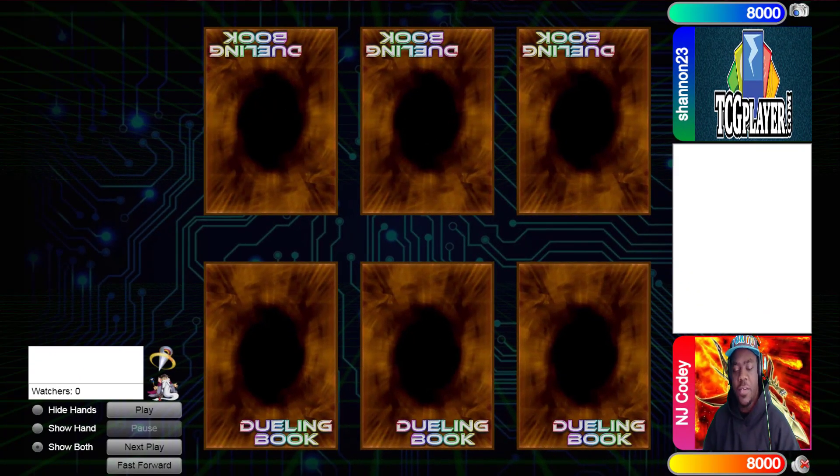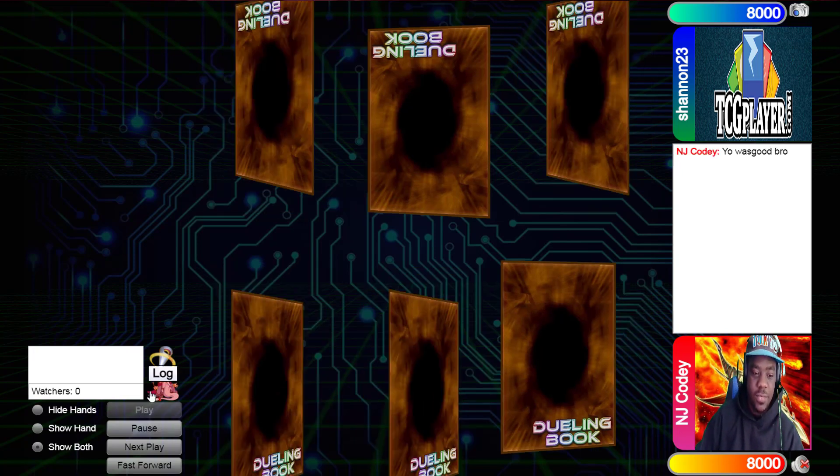Hey YouTube, what's going on? Bill here from PlusGuysGaming, back at it again with another dueling book commentary matchup for you today. In today's matchup, we have NJ Cody — 205 over 2932 — going up against Shannon 23 — 645 over 11,831. Let's get into today's duel.